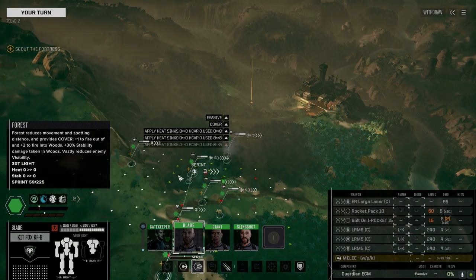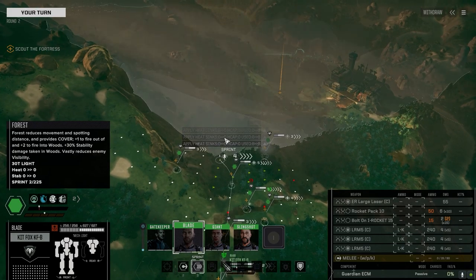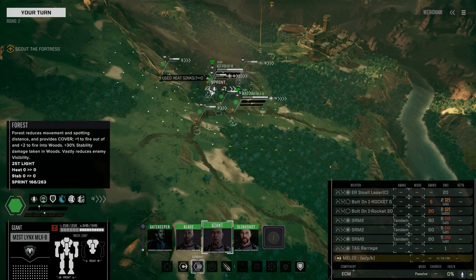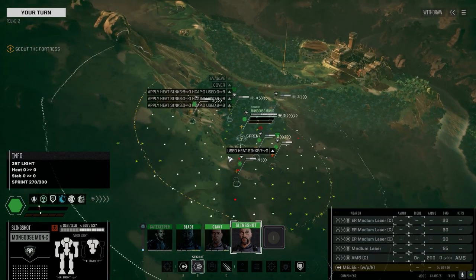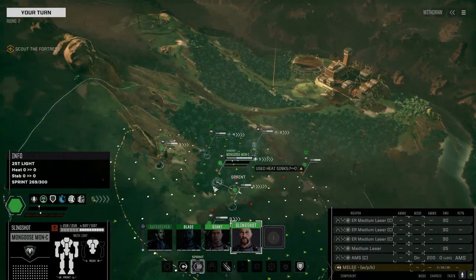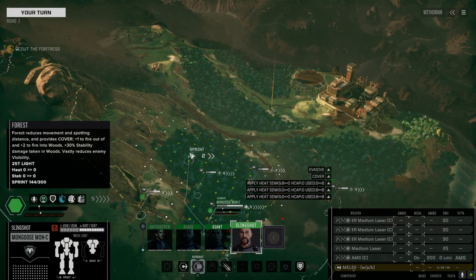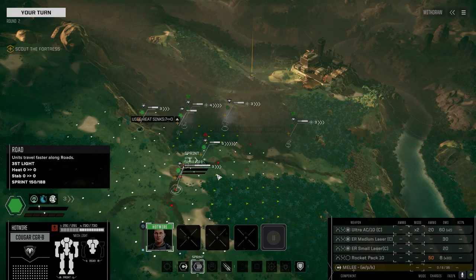We're going to move up but stay in the trees since I have no idea what to expect. I also found a set of bolt-on Incendiary 15 rockets which I've added to the Kit Fox to give it a little extra punch. The Kit Fox is doing really well on its own, but having those extra rockets could mean the difference between taking out a turret and not.